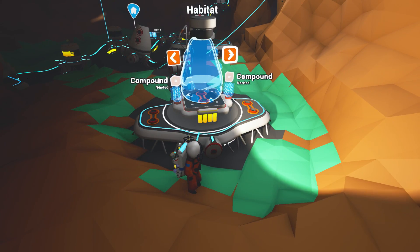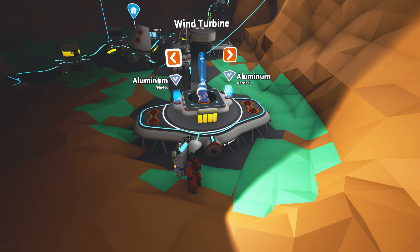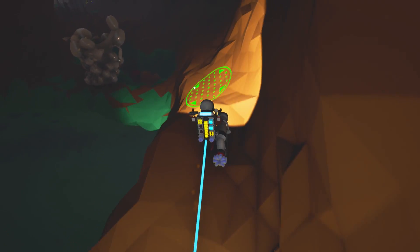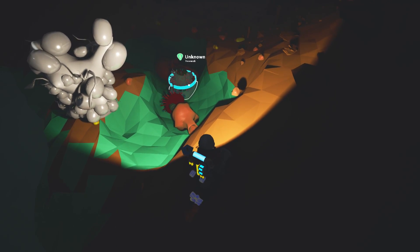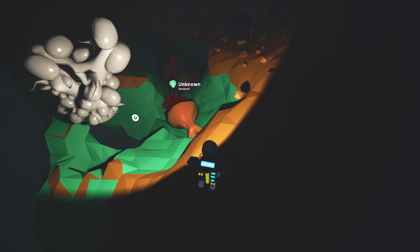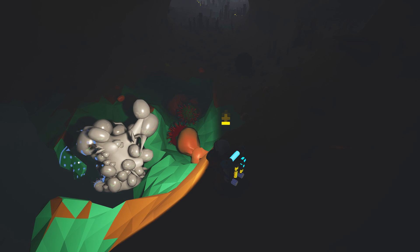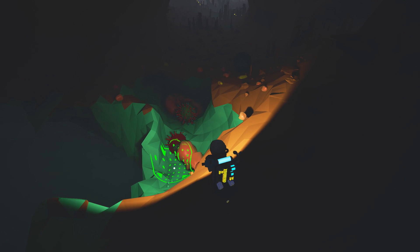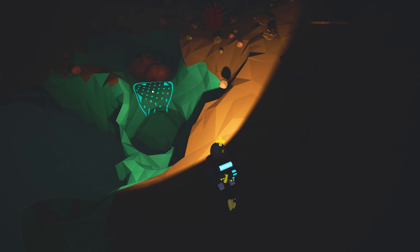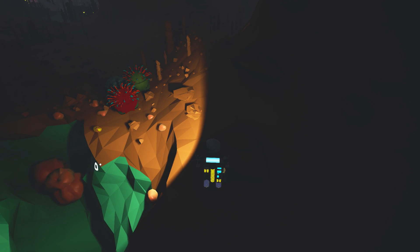We can't be guaranteed the power from above all the time, so we're going to make use of batteries wherever we possibly can. We've got the batteries; the generator requires copper; the habitat requires just compound. We're going to go a little bit more exploring and find out what's underneath here. There's also these that we could get some items from. Let's just make sure we don't lose any science if we can avoid it.